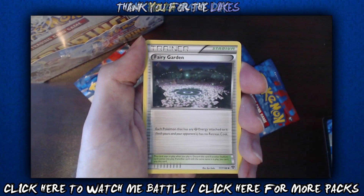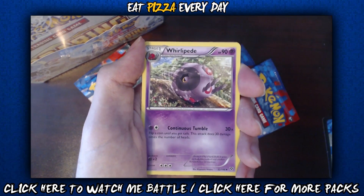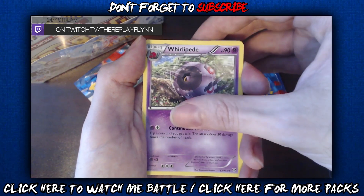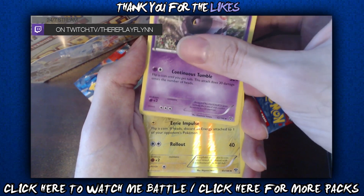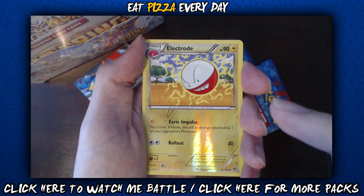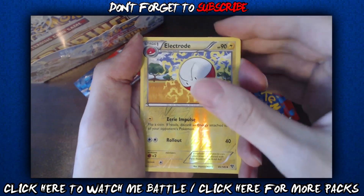Delcatty for our first uncommon — so a couple repeats here. We only got three packs left. Fairy Garden is our next uncommon. And Whirlipede — no freaking way, I don't have a Whirlipede yet! That's so awesome. Super sick, just gripped on Whirlipede. And our reverse holo — it's electric — Electrode! Pretty cool because Electrode is actually the uncommon in here. Uncommon reverse holo — hell yeah, I think so. I'm pretty sure.